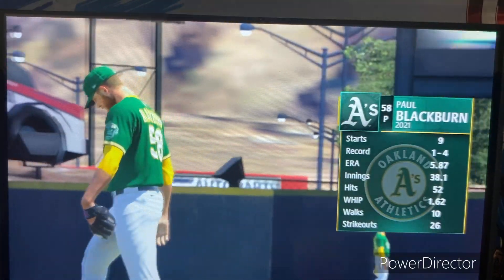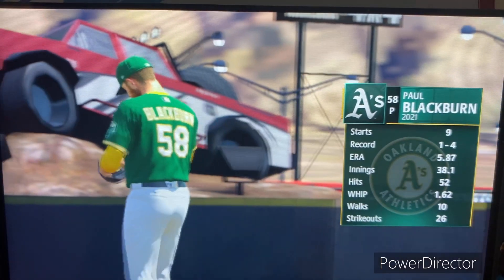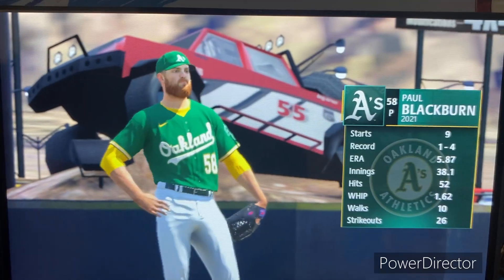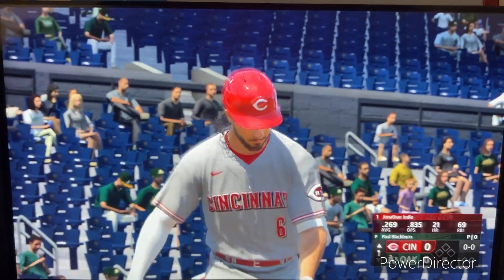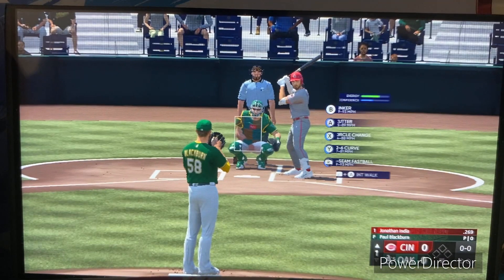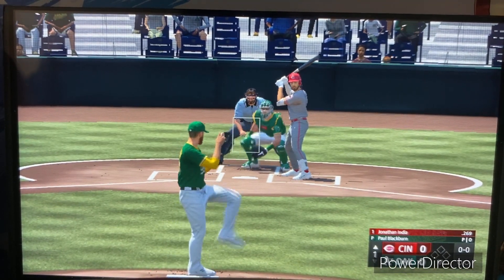Almost ready to get underway. Our starting pitcher in this one: Paul Blackburn. He comes in with a five-pitch mix, so it's always interesting to see how he utilizes those weapons. He may lean on one or two pitches depending on how things are going, but if he can control four or even five of those offerings, look out hitters — it's going to be a tough day. He's really going to be able to keep those guys off balance.